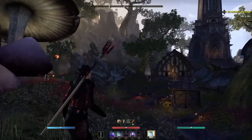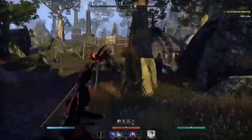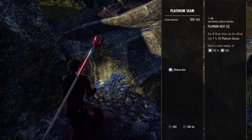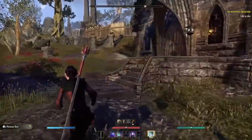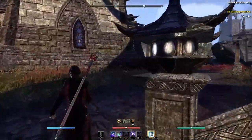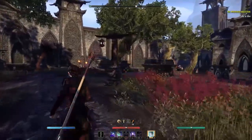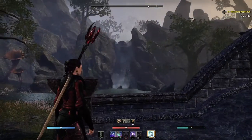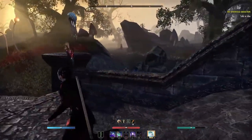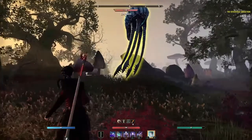Here we are in Deshaan. As you can see, the trees are a lot thicker here and of course you have the mushrooms. I feel that visually this is probably more pleasing to players than Stonefalls. Areas I think you should visit are of course Mournhold, where you will meet one of the three living gods — Almalexia — as well as the Aldmeri camp outside of Mournhold, and the Mastercraft Mediator who is also outside the walls of Mournhold, where you turn in your Mastercrafting Writs to get your vouchers.